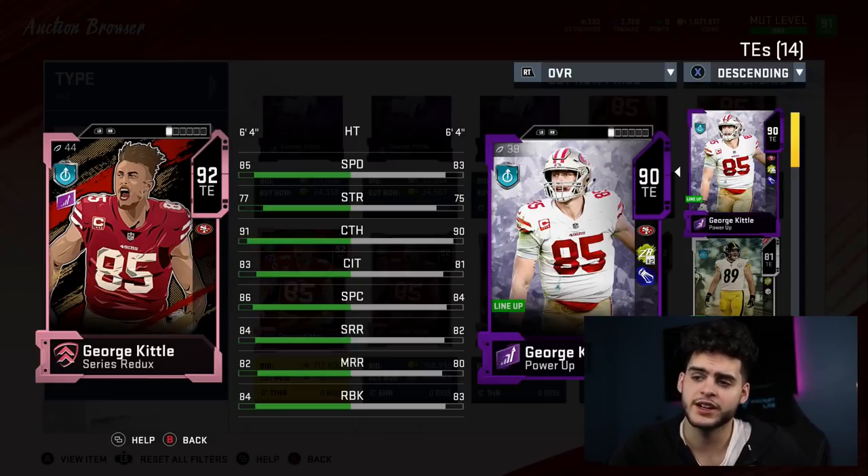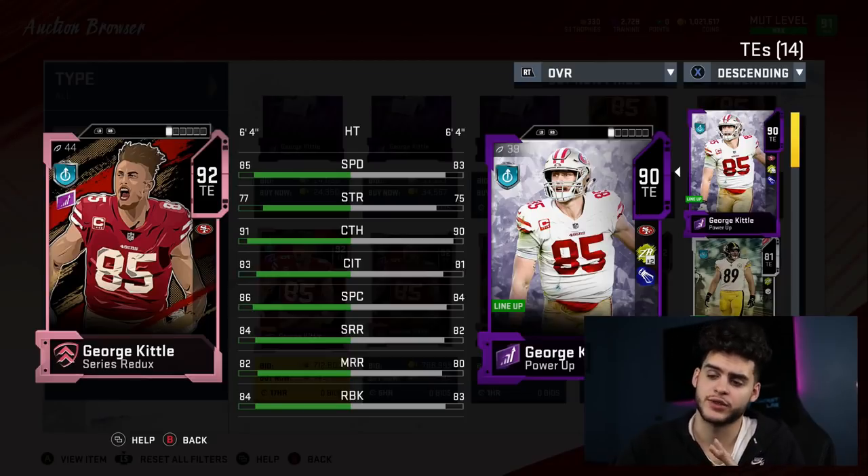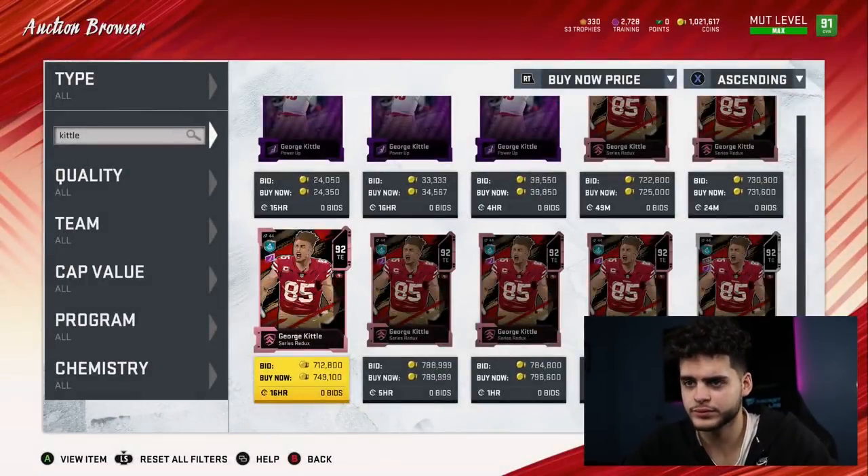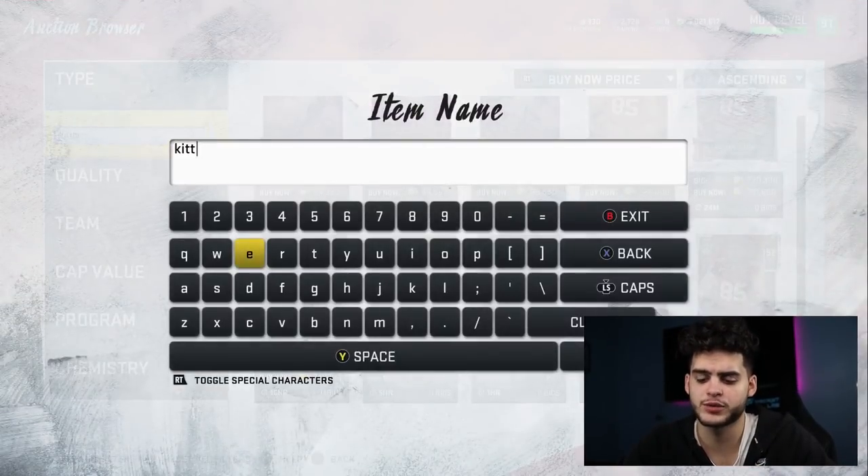He is the second fastest tight end in the game — right up there with the top ones. Engram is the fastest, but for a high overall card, Kittle is second or third fastest. He has above 90 catching, decent all-around stats, and he can run block. He's the best hybrid tight end because you don't have to worry about putting him in and out for certain plays. Just have him in there — if you need to block, max protect him; if you need to run block, he's there; if you need a route run, he'll be there too.